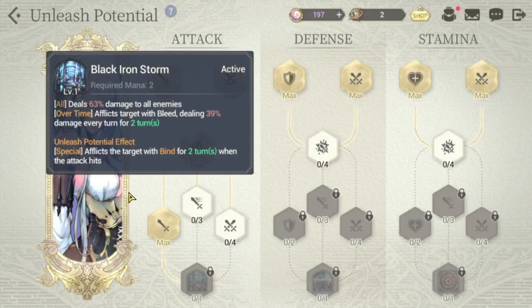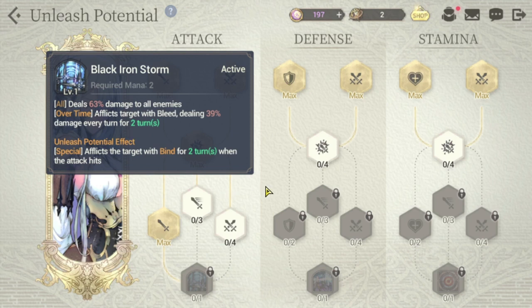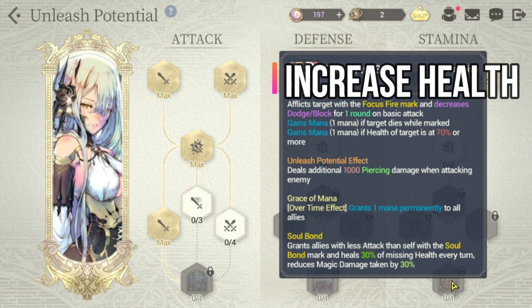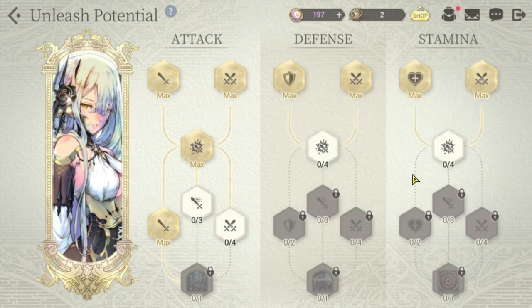Once you max out her attack tree, her Unleashed potential effect gives bind for two turns when the skill attack hits — this applies to her S1, Black Iron Storm. The next priority for Dorca is the stamina tree, because her Unleashed potential effect there deals an additional 1,000 piercing damage when attacking enemies, which is great especially for her S1 AoE attack and adds to her piercing damage on her S2. She also benefits from the extra HP survivability.